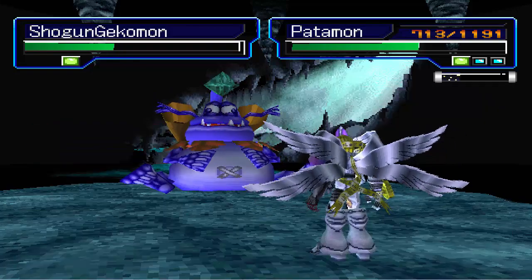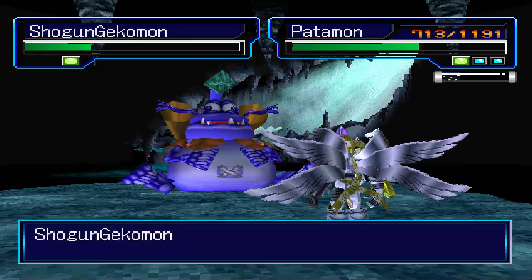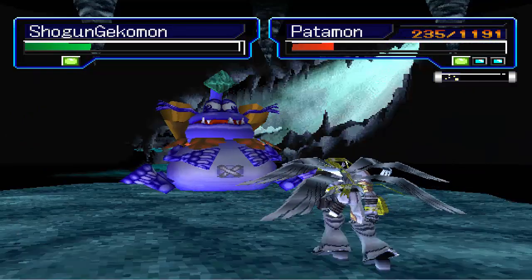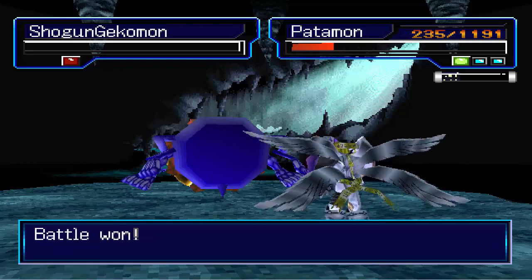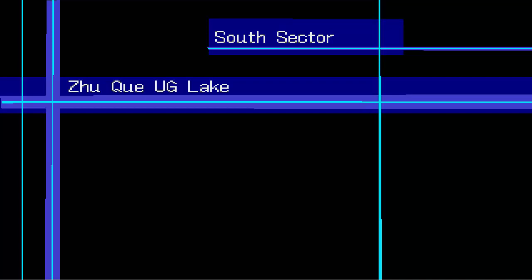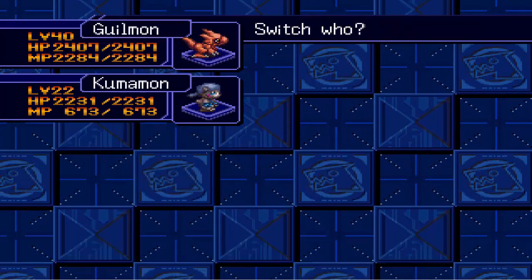That was a decent hit. I reckon we can get in another attack here and the counter should help finish it off. We shouldn't get knocked out here. Hopefully we hit — yep, sweet. So that should take out Shogun Gekinmon, which it did. Already level two! Because we've got that now, I'm going to bring Gilmon back into the front, and we get to see Gallantmon.